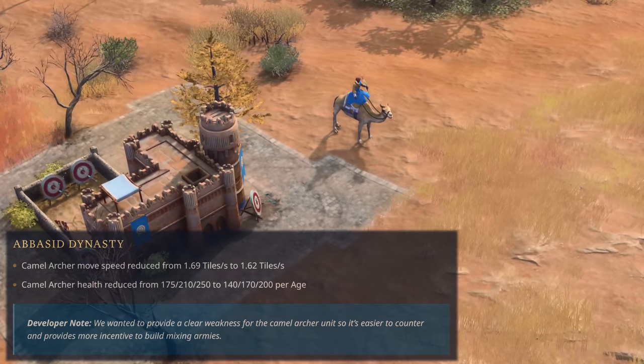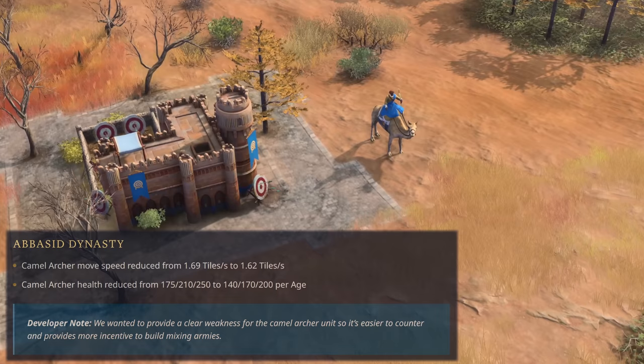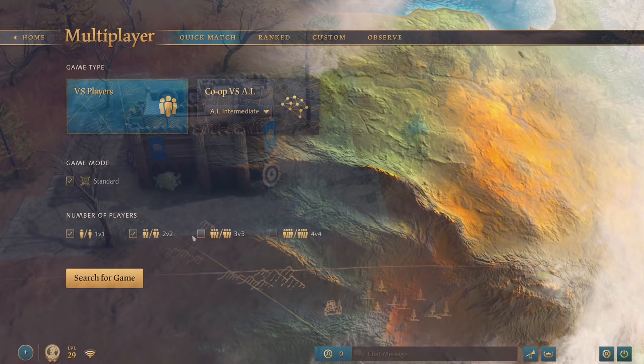The Abbasids' Camel Archers receive a much needed nerf after the big buffs they received in the previous patch. The developers tuned down their speed very slightly down to 1.62, but most importantly their HP has been reduced by 35, 40 and 50 HP for the Feudal, Castle and Imperial Age respectively. We're going to have to wait and see if these changes place them in a good spot.